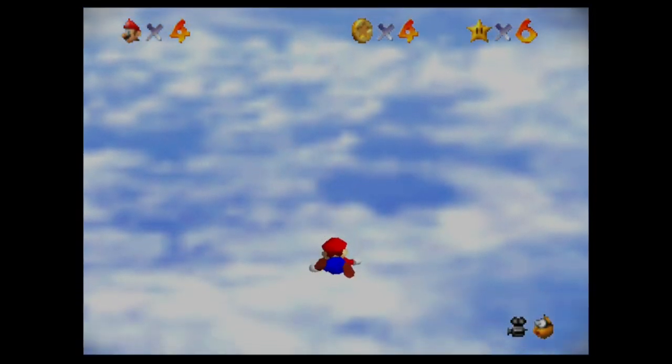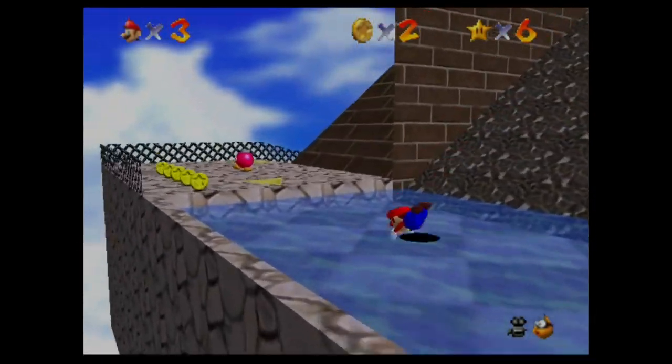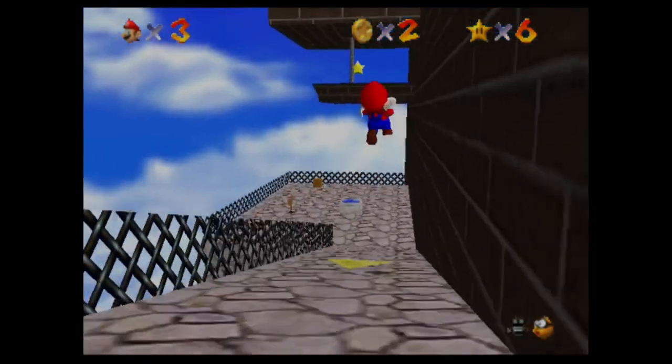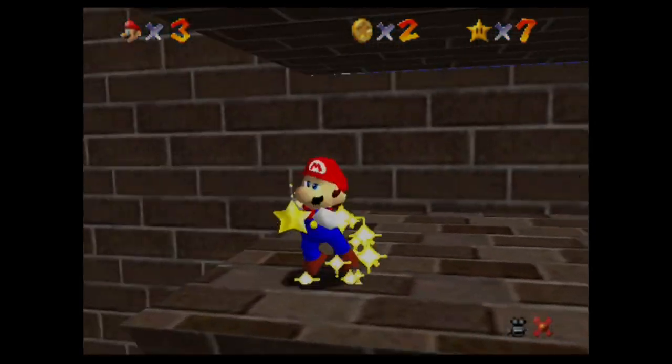I miss. An interesting thing you can do with Shoot into the Wild Blue is the speedrun tactic — you can just wall jump up this wall and you get the star.